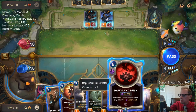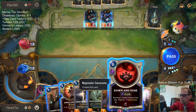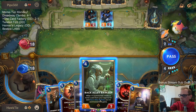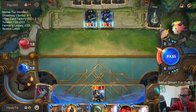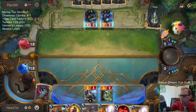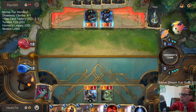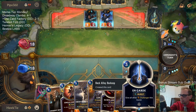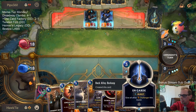Back Alley Barkeep and Dawn and Dusk — speaking of value, that could be some pretty sweet value. And also have On Guard. We're not going to have Dawn and Dusk plus On Guard the next turn. I could go Swift Wing Lancer and On Guard, but the Lancer already has Challenger anyway. Dawn and Dusk Lux? Yeah, we could do that.